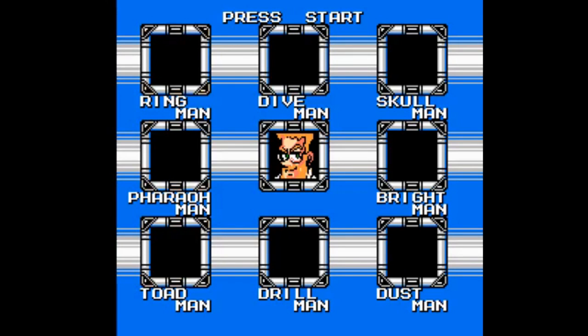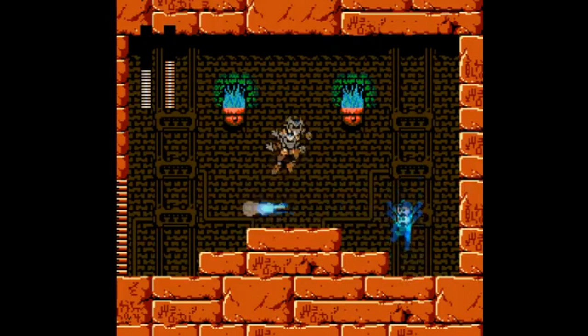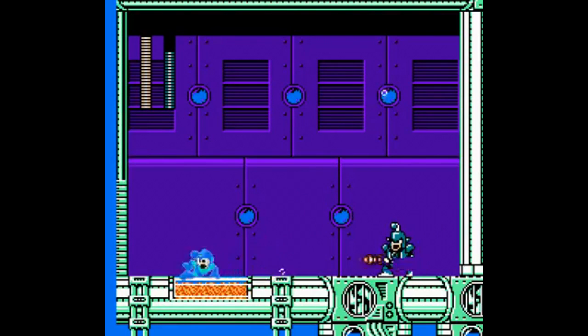Mega Man 4 brings some new ideas to the franchise as well as a new villain, Dr. Cossack — well, he's Russian, so of course he's evil. The big change here though is the debut of the charged shot, which is a big point of contention amongst the Mega Man fanbase. Just hold the B button down and you get a powered-up arm cannon blast, just like we later got in the X series.